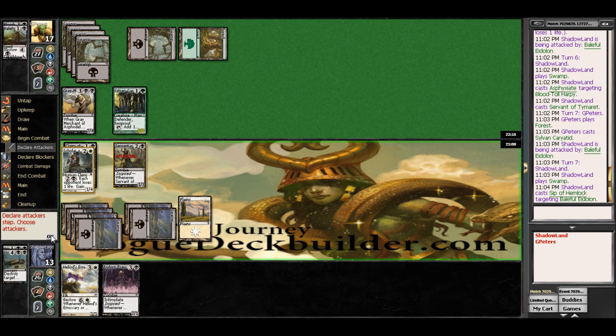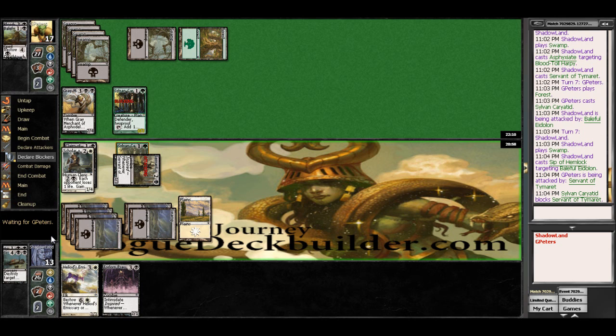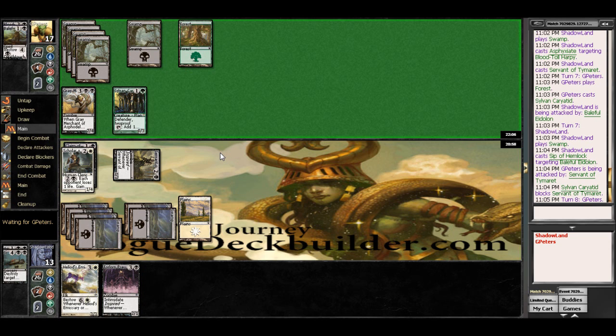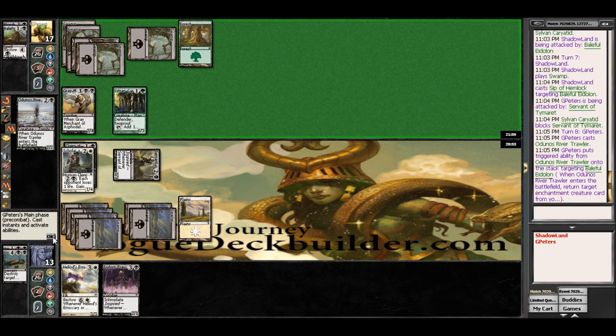Go ahead and swing with Servant here. He will block it — that's fine. As we want it to be untapped. And he is going to get back that Baleful Eidolon, which is quite annoying.